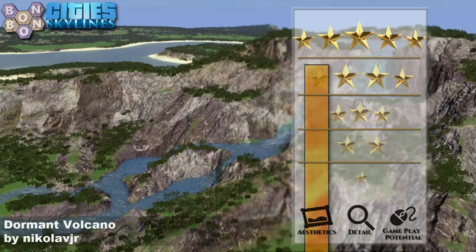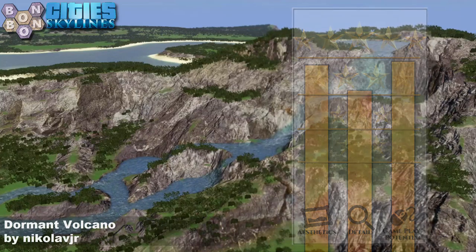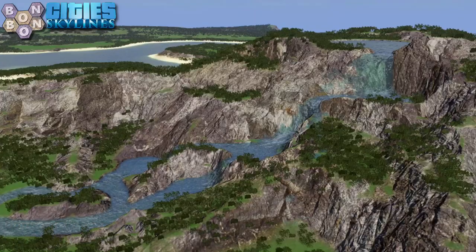Gameplay potential — I could play this a lot, but there's a little bit too much cleaning up to be done. I can't give it the fifth star because of that, but I'm going to give it as high as you can go: four stars for gameplay. Dormant Volcano by Nico Lab Jr. — that is a beauty. BombBombie seal of approval right the way through it, but it needs a little bit of tidying up.